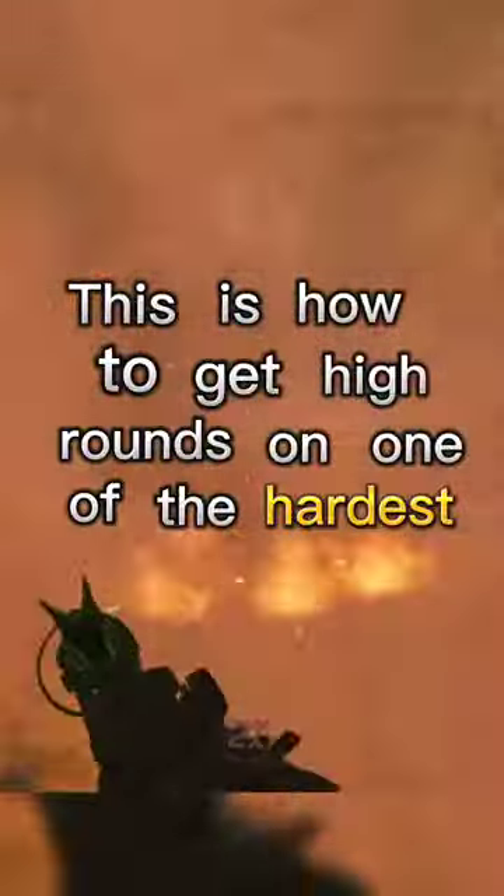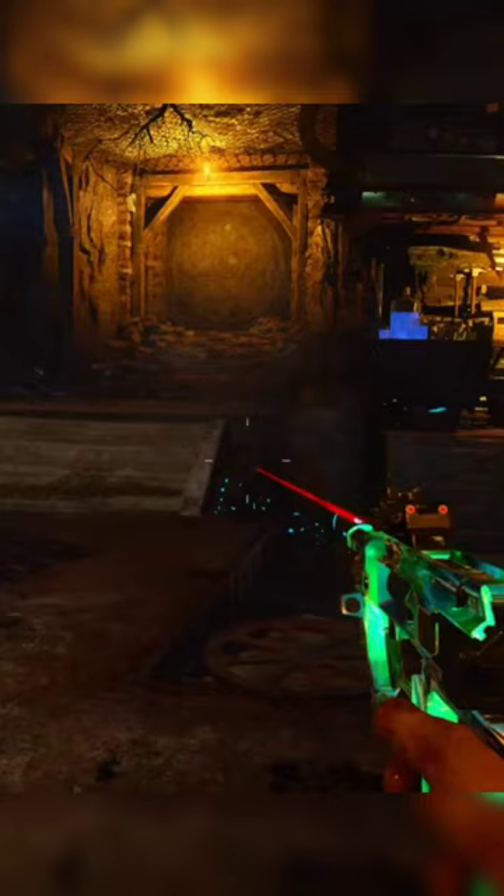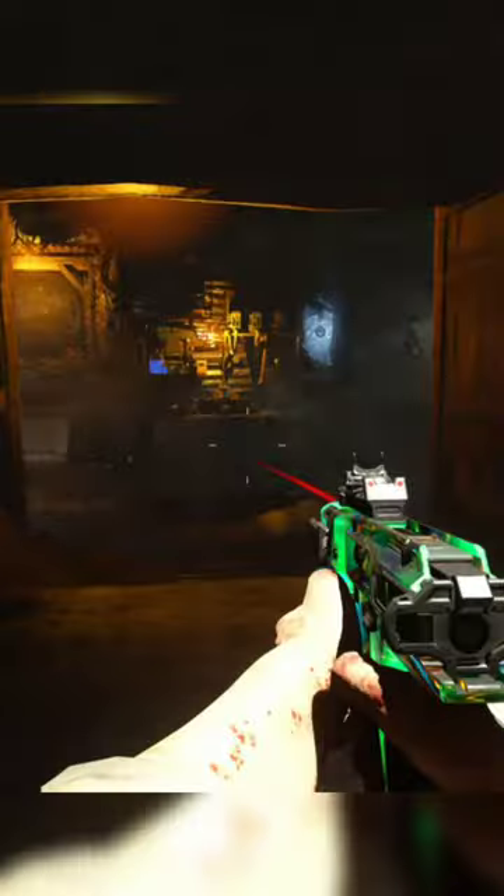This is how to get high rounds on one of the hardest maps in COD Zombies. The first thing you need to do before using this high round strategy on Shang-La is make sure that the Pack-a-Punch pressure plate is anywhere but in this tunnel right here. This is because we're going to be leaving this door shut and training in this room right here.